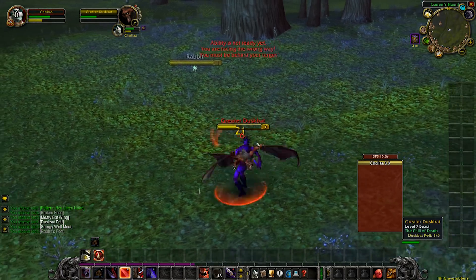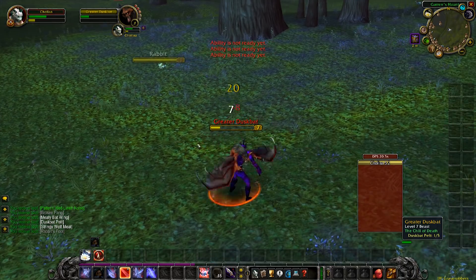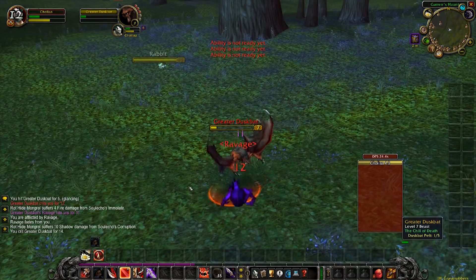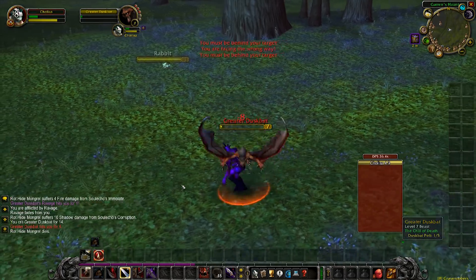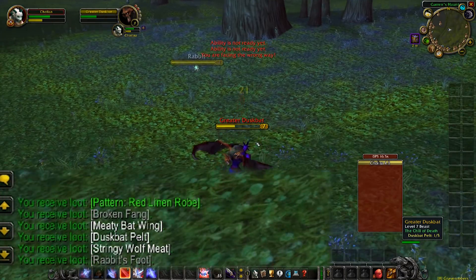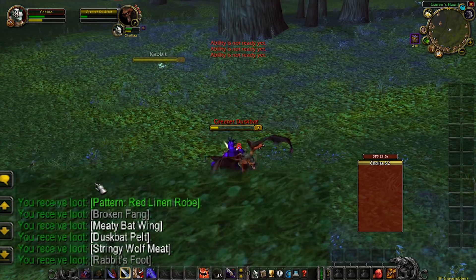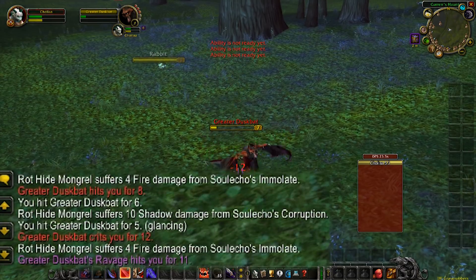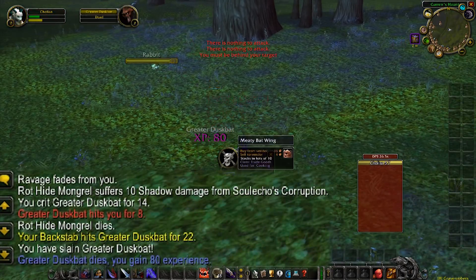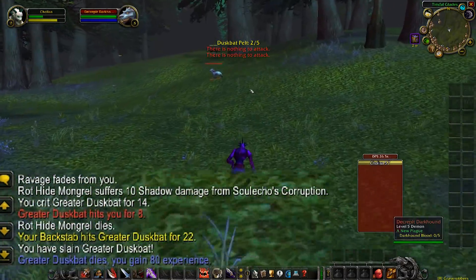So you pull your mob, get right up into its face, get knocked around of course, and strafe left and right — and that's backstab. I'll show you in the combat log down there: you can see that it actually really is registering as backstab.